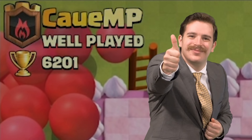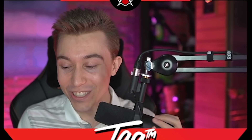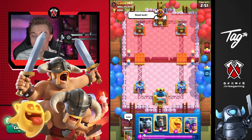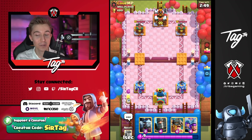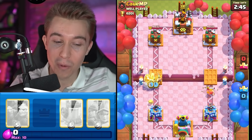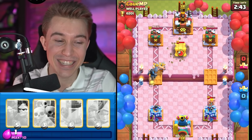Alright, so this guy's already saying well played in his clan. Dude, you haven't even seen what my strategy is yet. I could go for Elite Barbarians Heal Spirit at the river and then you're going to congratulate me with the well played and give me good luck. I have to do it — I literally have to do it. You gave me good luck, so we're going to test the waters and see if my luck is actually good.